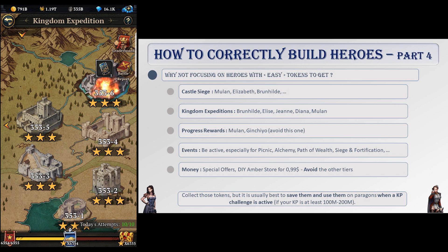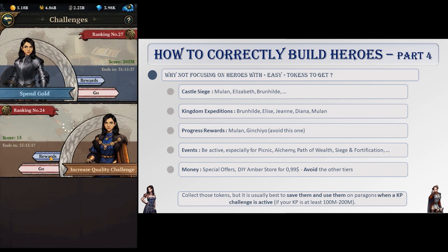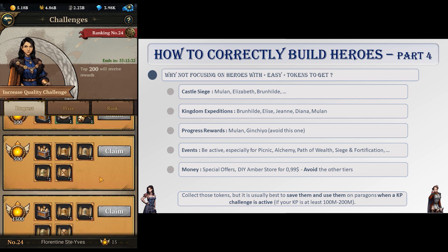Doing your 10 battles a day will net you a free token every two or three days, since you get a token every 24 battles. This feature goes as high as chapter 351 as of today. Along the way you will grab 20 tokens of the following maidens: Brunhilda, Elize, Gene, Diana, and a couple of Mulan ones. The highest tiers of challenge progress rewards usually give a token as well — Mulan or Ginshio being the common ones.